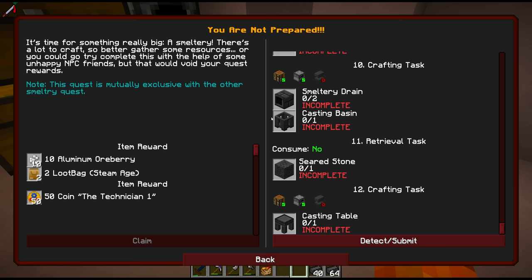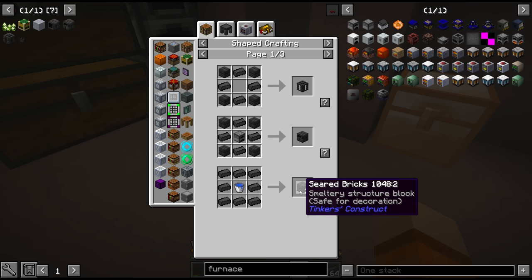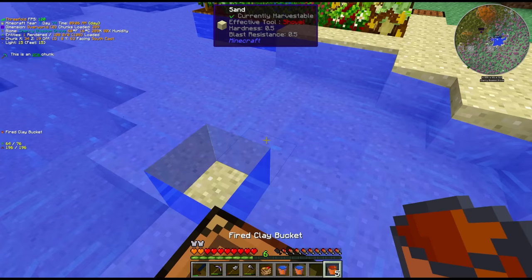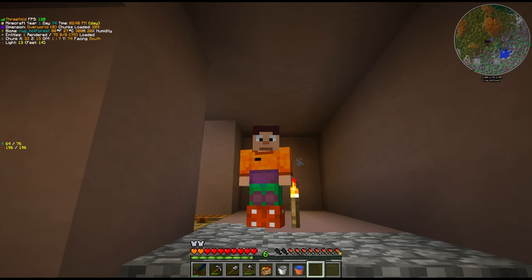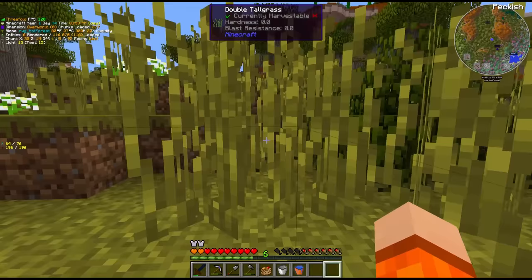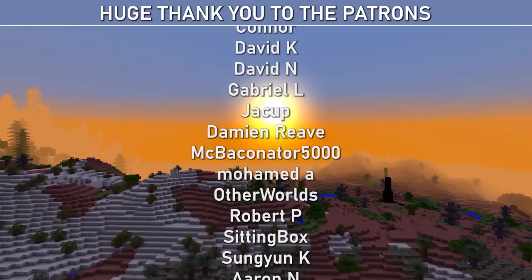I think we made the right decision going for this quest here because these rewards are mutually exclusive — we do not get these quest rewards if we just go for the other quest. Having aluminium ore berries early on is pretty decent. So we need a casting channel, the smeltery controller, seared bricks — it takes a water bucket, gravel, sand, clay dust. It wants us to craft 28 for the quest. We need two smeltery drains, two seared faucets, a seared basin, seared tanks, and the casting table which needs seared stone. That is something we're going to save for next episode though. I wanted to show you guys this valley area in full — look at this. These chickens will have to be removed swiftly, but we can make this work. With that, thank you guys so much for watching and I hope to see you all in episode 2 of GregTech New Horizons.